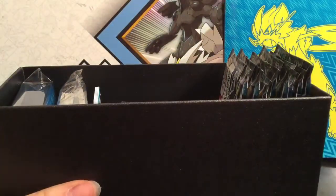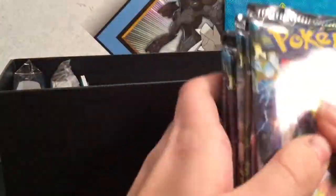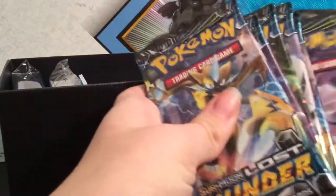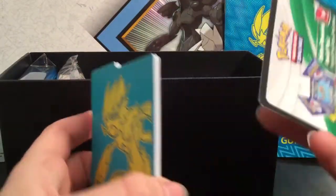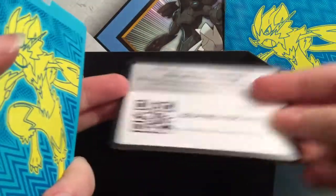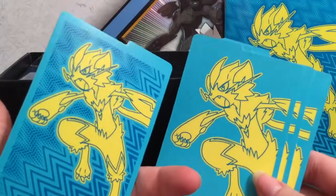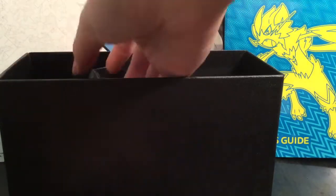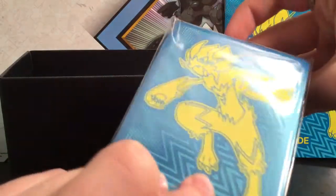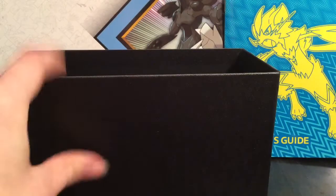And in the box, we have our packs — there should be eight. Eight packs, which we will open in a second. We have the GX Poison and Damage Counter, the Dividers, and we have the code for the box, which I will give you guys. These are the dividers for this box, the stack of energies, and the sleeves, which are also pretty cool. Oh, and the dice.